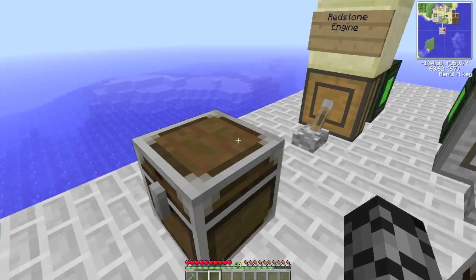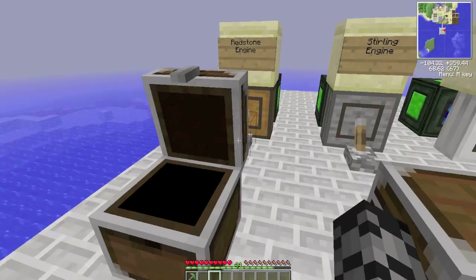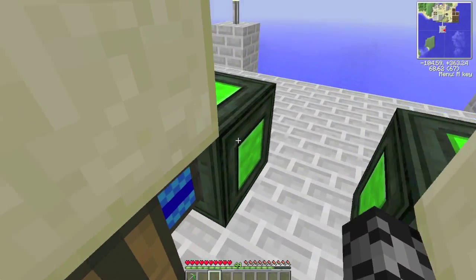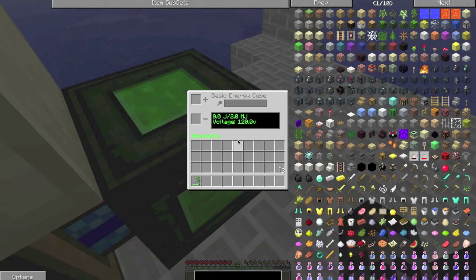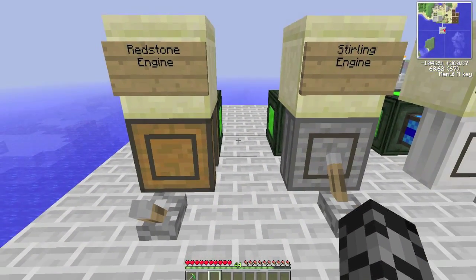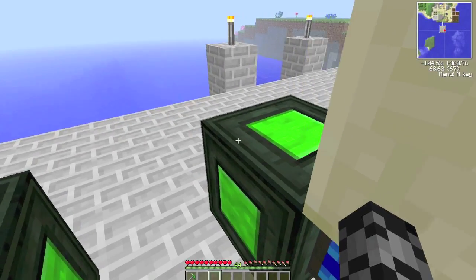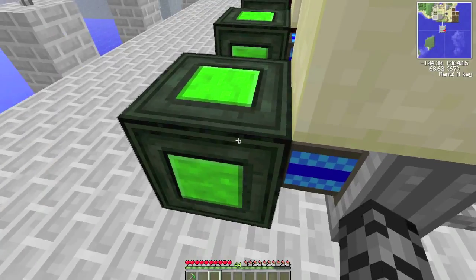So first we've got this basic engine, which is a redstone engine. It's created with two gears and a piston. I actually recently discovered that it can be used to power basic energy cubes, but not very effectively — it only gives a very small amount. It's generally used to pump items out of tanks and chests.